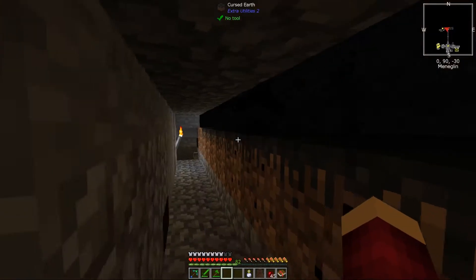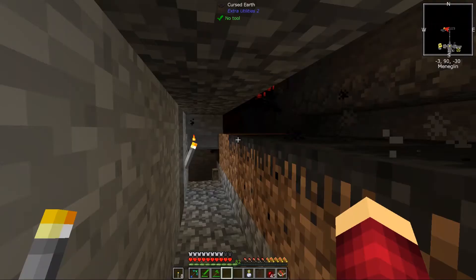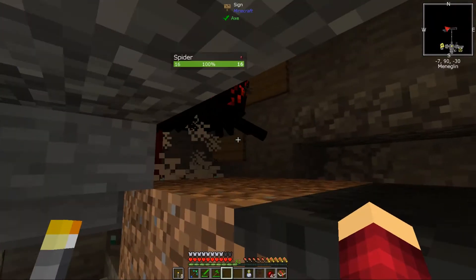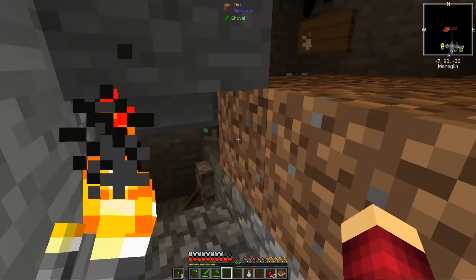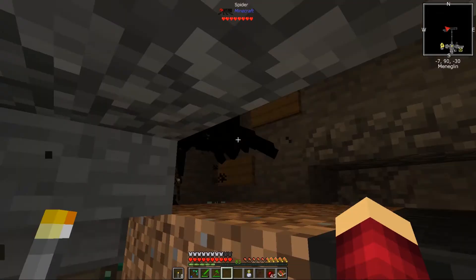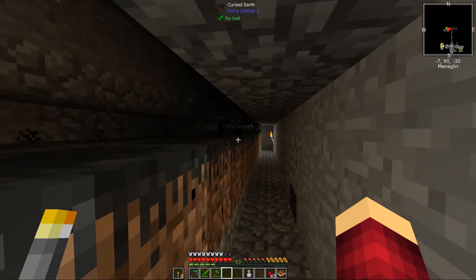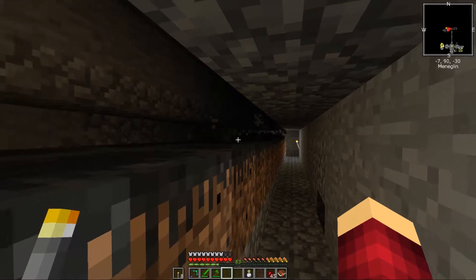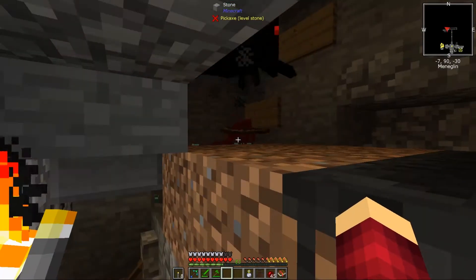There's a curse there now. We've got fans in, we've got the diamond spikes there. It starts getting spawned in. Curse the Earth will mean that they will spawn no matter how close I get, which is quite handy. And the spawn rate is insanely fast.